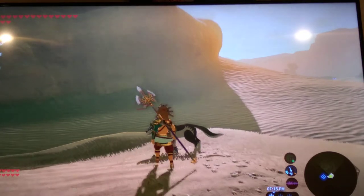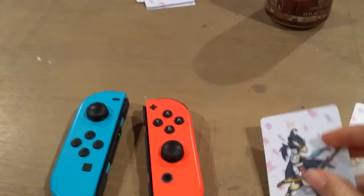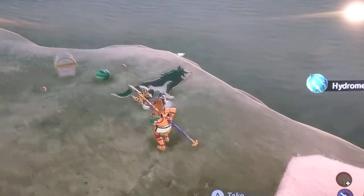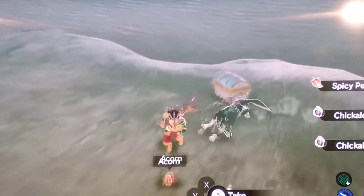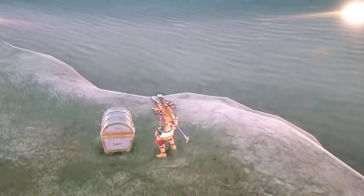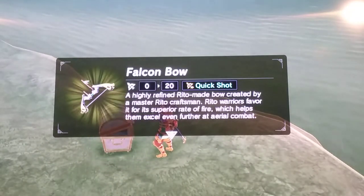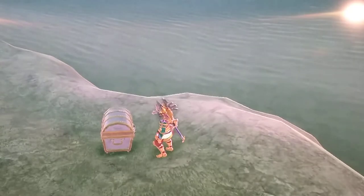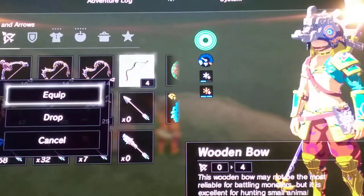Next up we have Revali. The Champions amiibos have no chance of spawning Epona. Revali dropped some hydro melons, Chickaloo tree nuts, spicy peppers, and acorns. You will most likely get a Falcon Bow or a Great Eagle Bow if you're lucky.